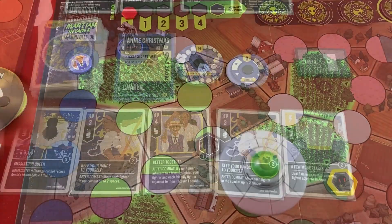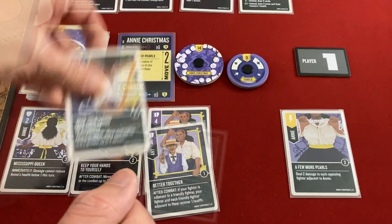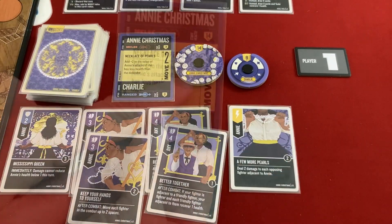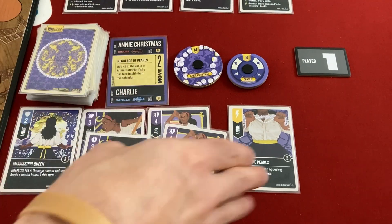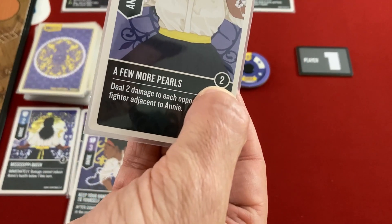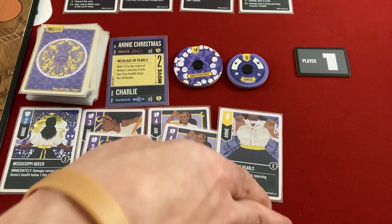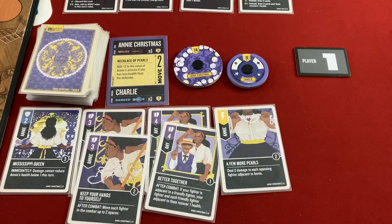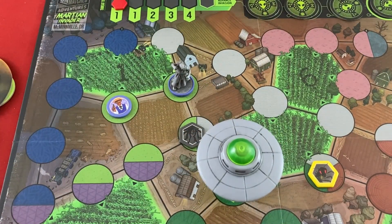When you maneuver you get to draw a card — another Better Together. Both fighters can move up to two spaces, or I could discard a card to gain its boost value in movement for one or both fighters. I'm not doing that for now, just moving one, two, one, two.